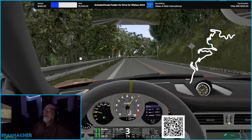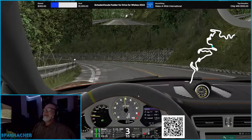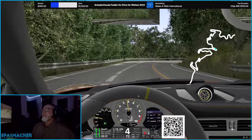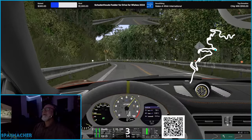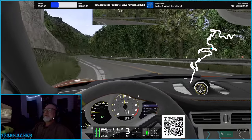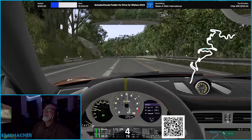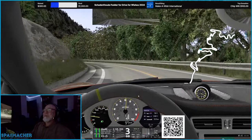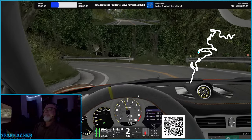I've always wanted to do the Pikes Peak hill climb in real life in Colorado sometime, but I have not yet. I believe there's a Pikes Peak mod, but I tried it and it didn't perform very well. I'll have to look that up and see if maybe I'm misremembering. If they have a Pikes Peak, that would be kind of a fun drive. I know I don't have it on my system because I looked for it the other day, but I do know it exists.